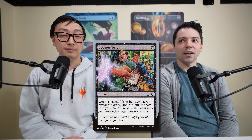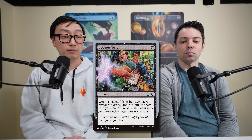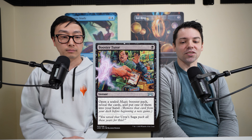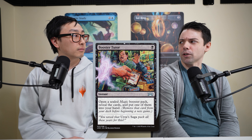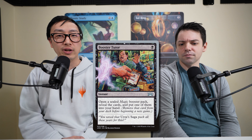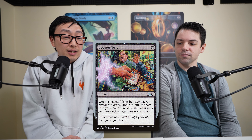Number four is the silver-bordered Booster Tutor — a card that is not legal in Commander. For one black instant, open a sealed Magic Booster Pack, reveal the cards, and put one into your hand. Remove that card from your deck before beginning a new game. This effect can be fun — like playing against a Kamigawa Planeswalker that tutors from a Kamigawa booster specifically for added flavor.